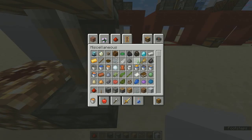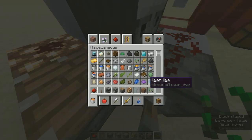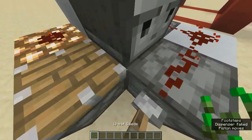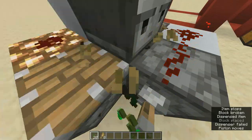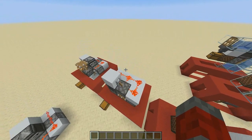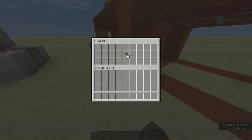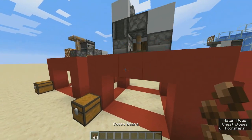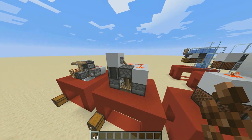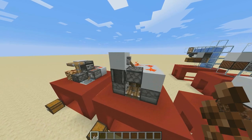Now let's look at a cocoa bean farm. It is smaller than the previous contraption, and by its name, its function is to mass-produce cocoa beans. Cocoa beans are used to craft cookies and make brown dye — those are the functions I know. Feel free to comment below if you know any other uses for cocoa beans.